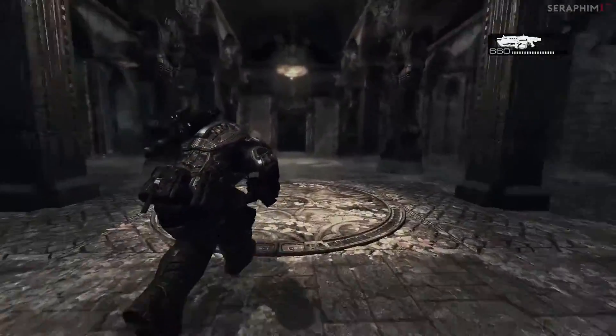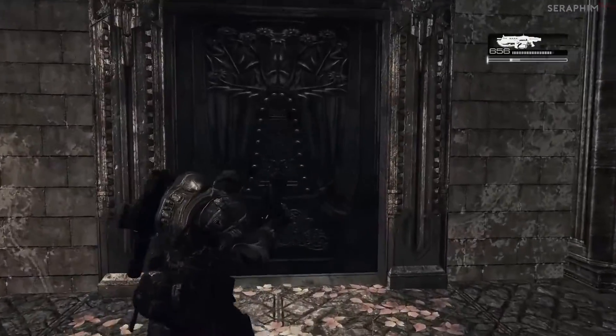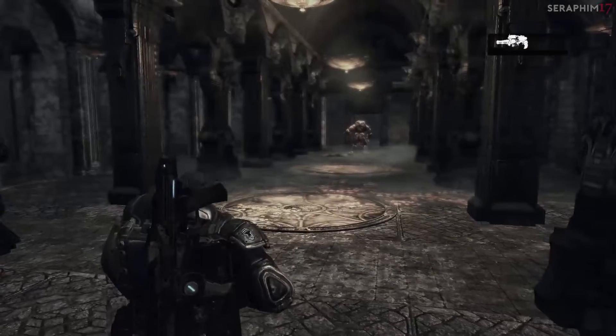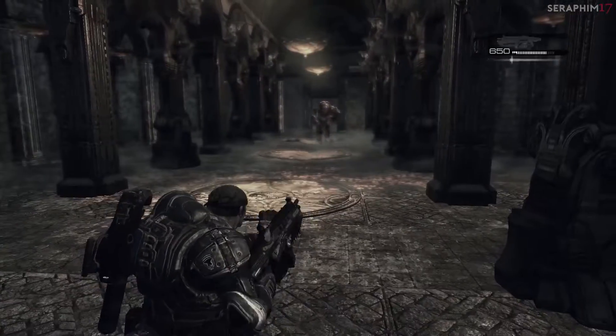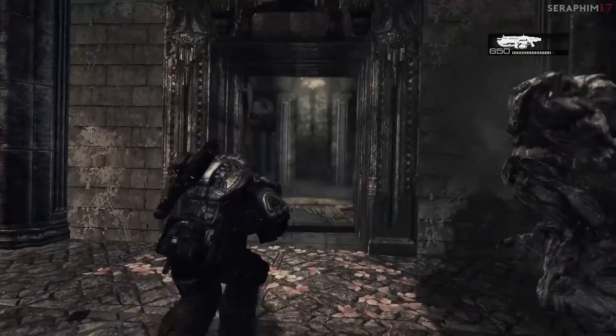This is a puzzle boss fight — it's not strictly a boss. The gimmick is, of course, that she is blind. So you have to bait her into charging towards you. When she charges, she busts the door down. You can do this by shooting at her. I was trying to make the Hammer of Dawn beep to see if she heard it, but I don't think she does. So just pop a few bullets in her, move around her, and she'll knock doors down and run past.